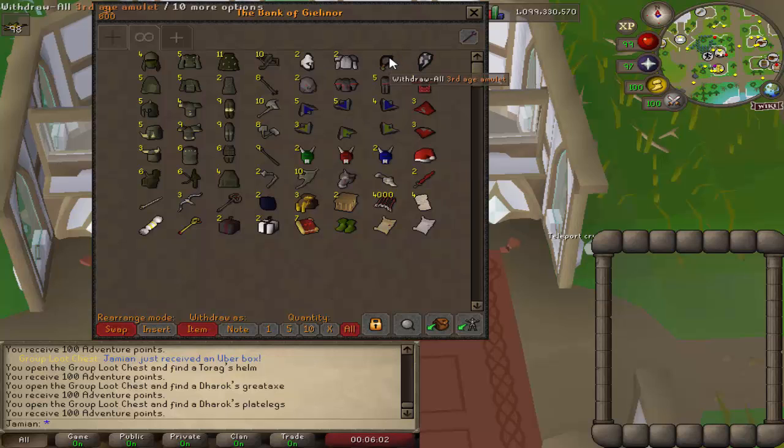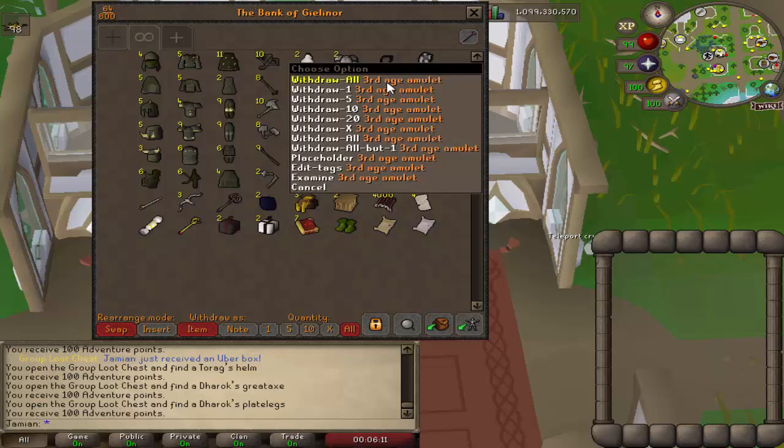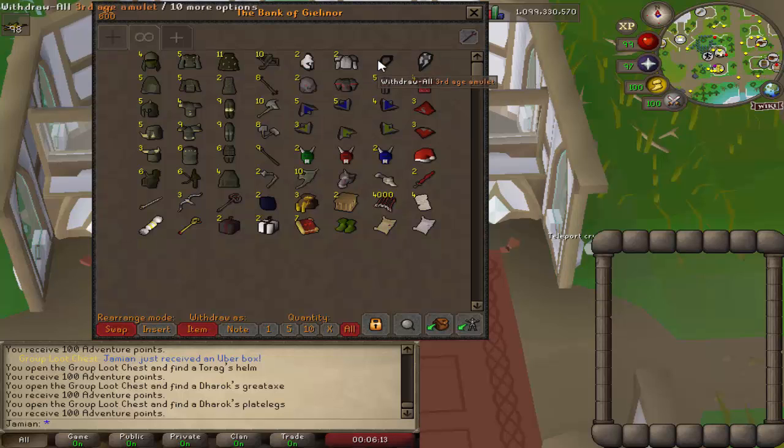I'm pretty sure this is supposed to be plate legs because it doesn't really mix, unless third age magic is also added. I'm not sure — it could be just a coincidence that we only got these pieces, but I'll double check that and see if it is supposed to be plate legs and then fix it.